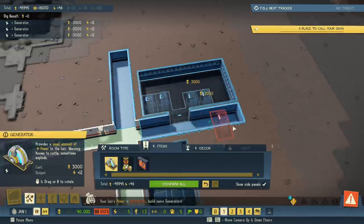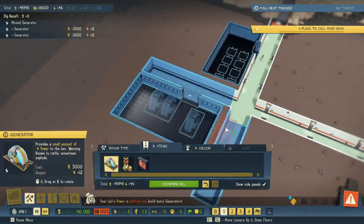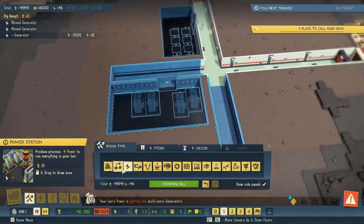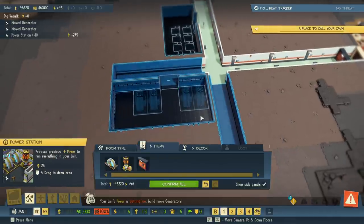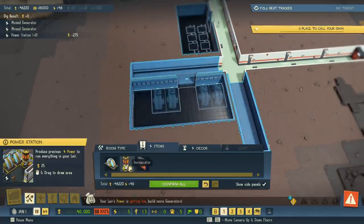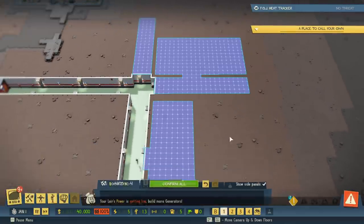We'll put a couple of generators in here — two there and two there. You have to leave a gap between them so you can't place them all super close together. It looks like we might need to dig a little more out of the wall. We can click to move items or just hold and drag. We also need the incinerator for corpses, so I'll just stick that at the end of the hallway for now. Let's click Confirm All and let them build.